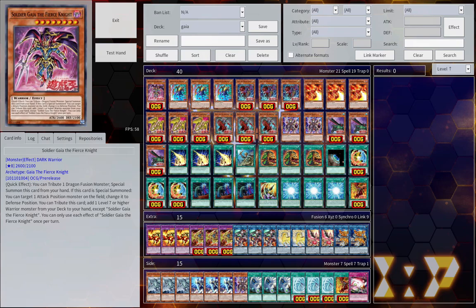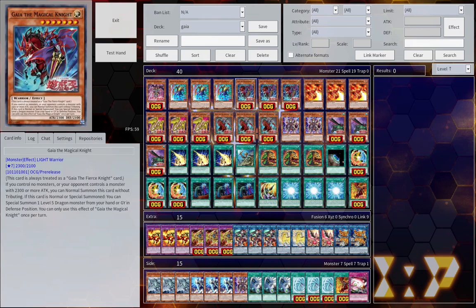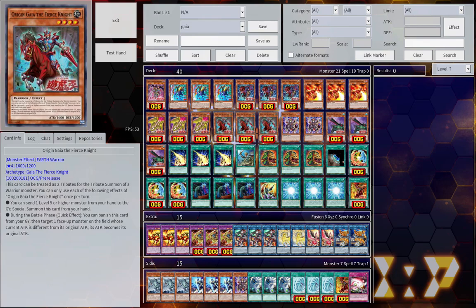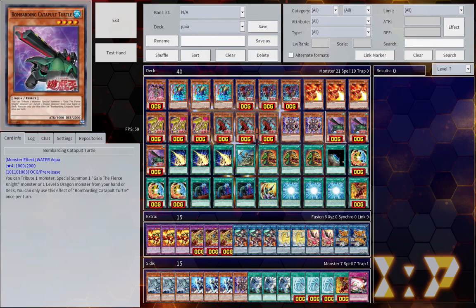Starting with our main deck monster lineup, we have one Soldier Gaia the Fierce Knight, three Charging Gaia the Fierce Knight, three Gaia the Magical Knight — which always counts as a Gaia the Fierce Knight card — three Curse of Dragonfire, three Curse of Dragon, three Origin Gaia the Fierce Knight, two Envoy of Chaos, and three Bombarding Catapult Turtle.